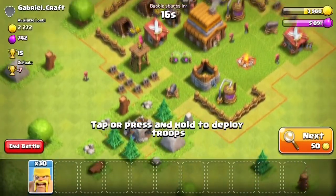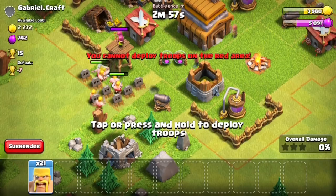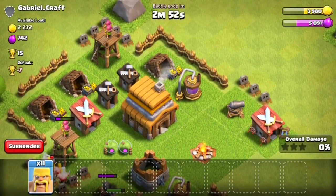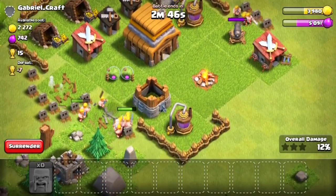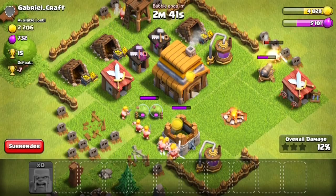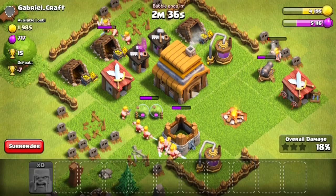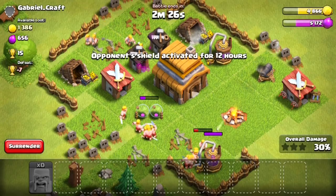Here's another example of a very poorly put-together base — all his defenses are once again wide open. These players just place everything down without thinking about it. We put all our barbarians on each exposed defense. I'm not too concerned about elixir, but this base has 2,000 gold which I really need. Elixir comes by easily, but gold is a different story.